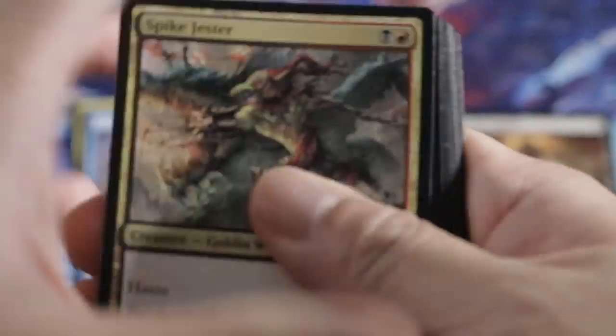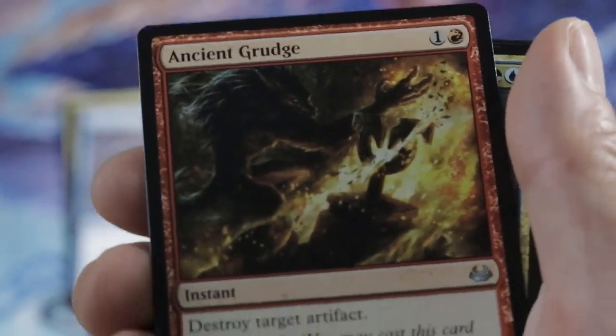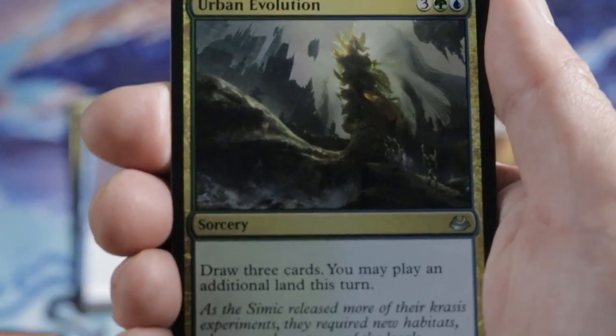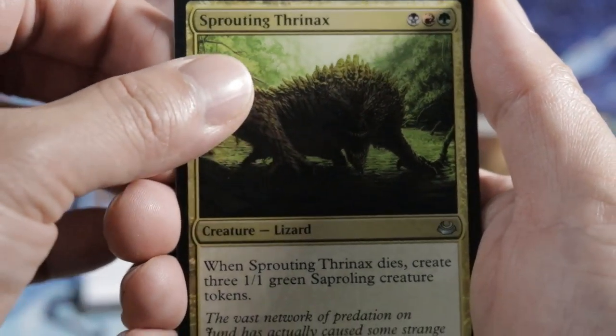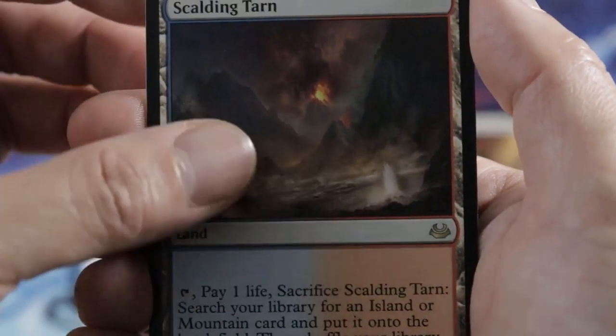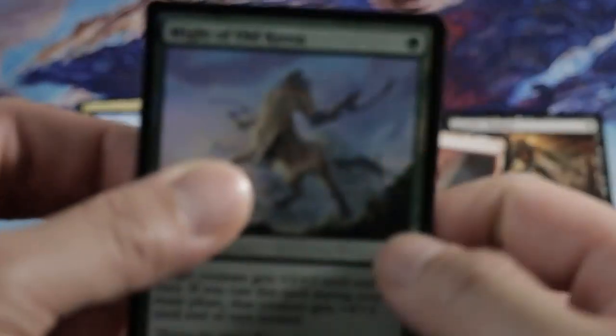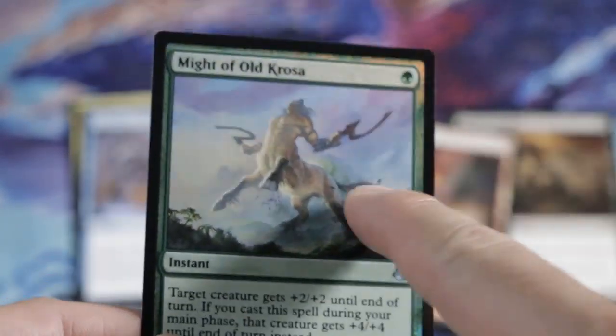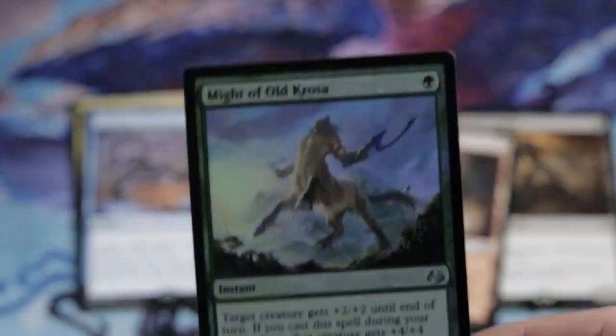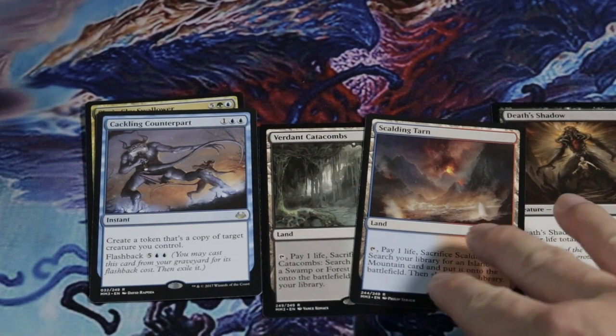No need to talk about that. Ancient Grudge, Urban Evolution, Sprouting Thrinax, Phynax. And our Mythic — Scalding Tarn! Come on, focus. There we go. Our second fetch. And a Might of Old Crow. I really do believe this will either retain value or go up because of the different art. In Fact Axe, it's really good. So we got two fetches so far.